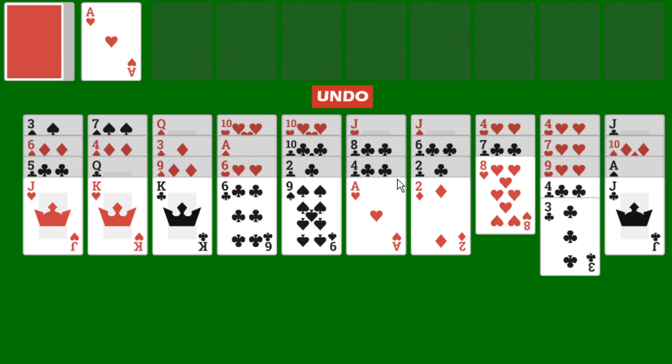Let's sum it up one more time. On the tableau, cards are played in descending order in the same suit. You can move a singular card or a pile of cards, provided the pile is in sequence. If you have an empty space on the tableau, it can be filled with any card or any sequence of cards. Moreover, if you want to deal from the stockpile, you can do so any time by drawing one card face up into the waste pile. You are only allowed to go through the stockpile once. That's it for the rules.